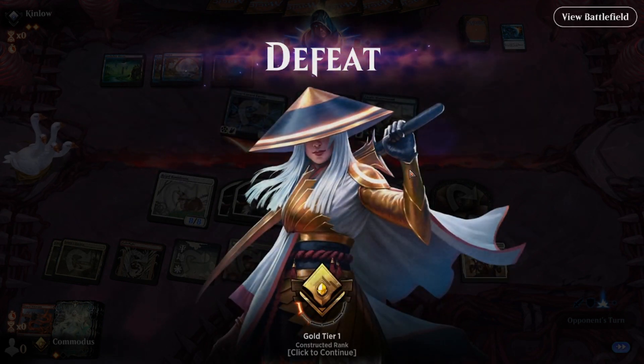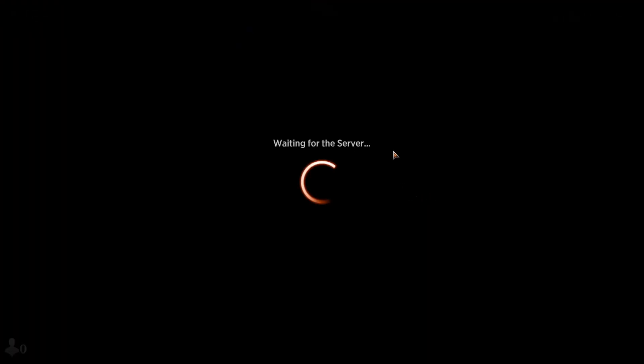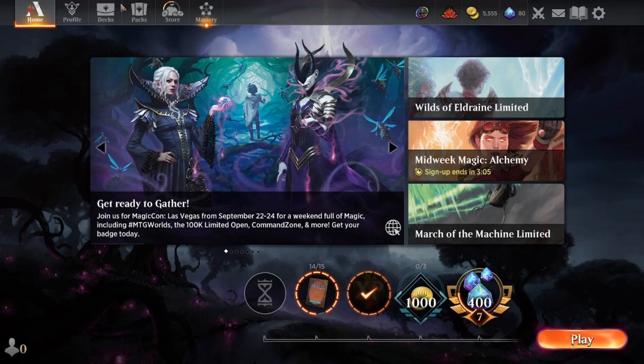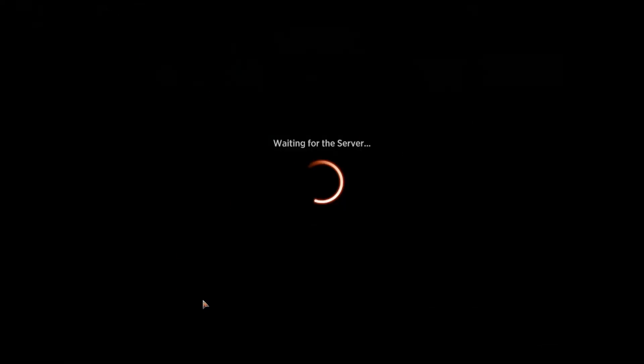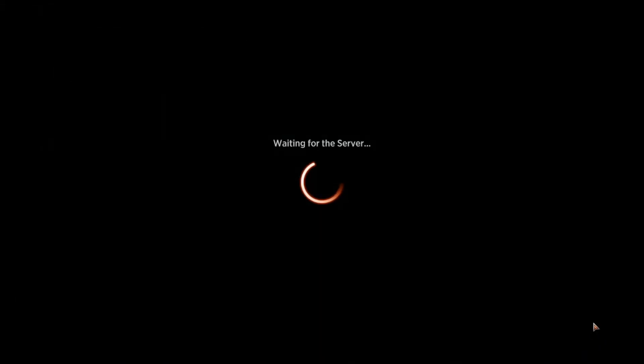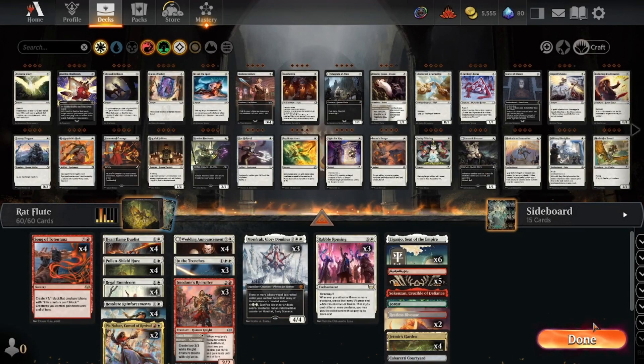Which I think should be illegal — should be illegal for fairies to play Shildred. It's not a fairy. Shildred's not a fairy. Come on, get mad. Well, what did we learn about today's deck? The deck — the Rat Flute. The Rat Flute I made specifically for my wife. Well, the rats didn't show up as often as I'd like. And this card's probably would be better if I had removal spells that dealt damage.